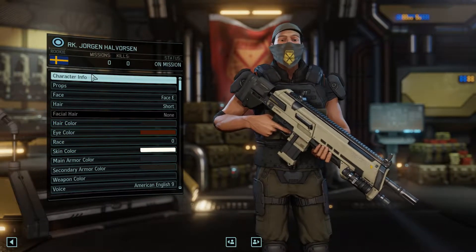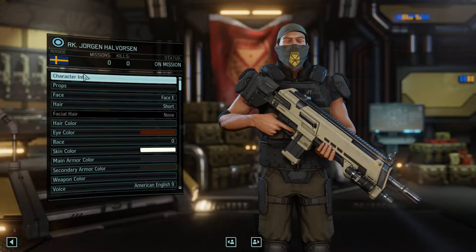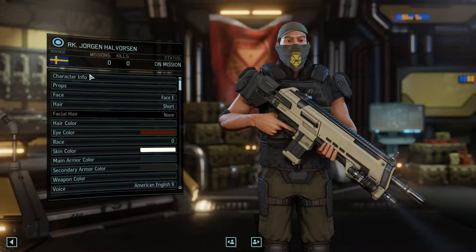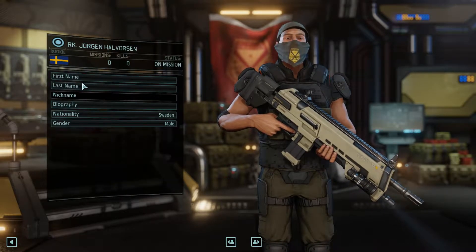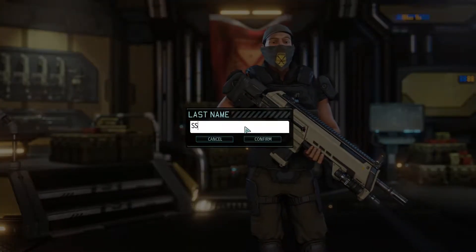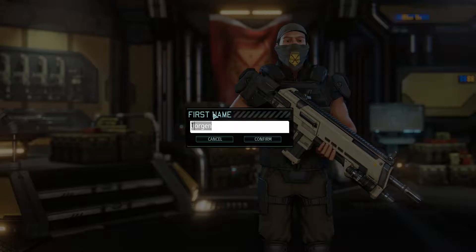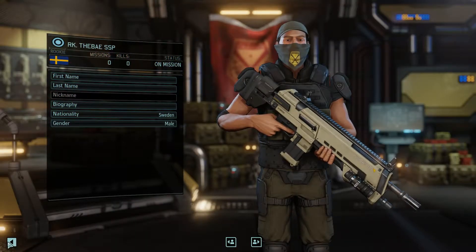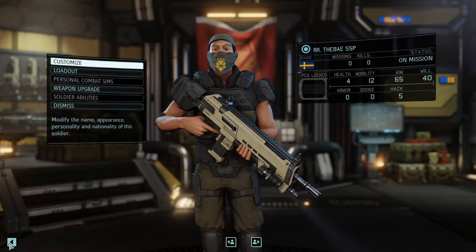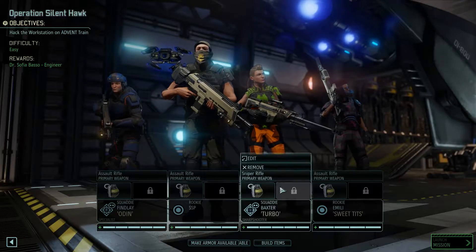Let's go ahead and get SSP's name fixed. I think I'm gonna change his name a little bit this time, because on that screen it just shows their last name basically. So SSP's gonna be his last name, and then let's just do first name 'The Bay,' because SSP is the bay. That way, at least when we're on this screen here, it actually says SSP on the bottom.